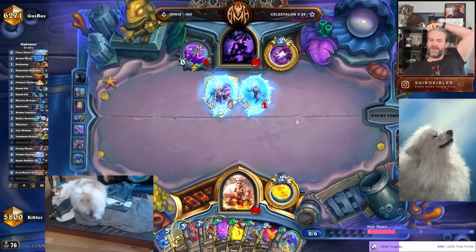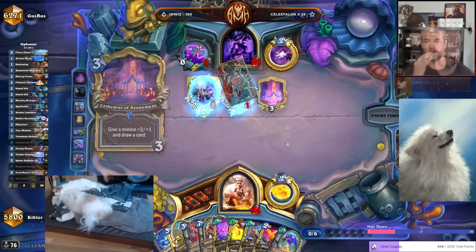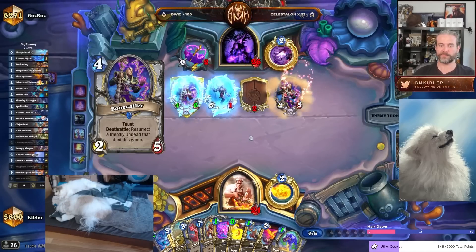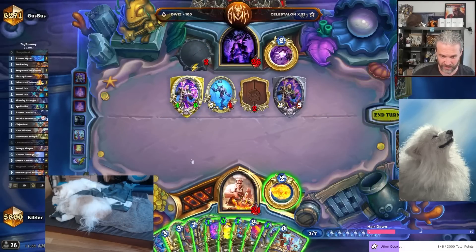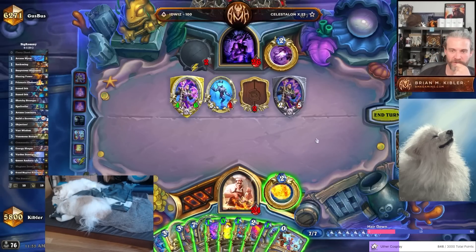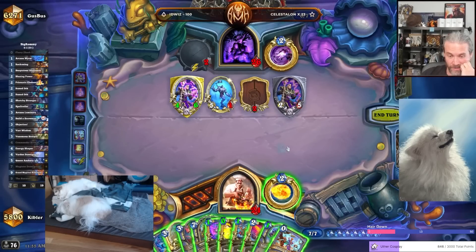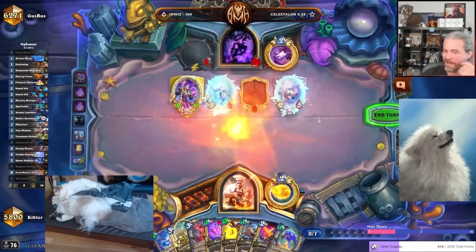Blazing power, huh? What did I play? What school is Vast Wisdom? It doesn't have a school, okay. A flurry is good. Do I want to just Magister here? We haven't played anything that would draw cards if we were to Magister. We've played two or three flurries — most likely going to flurry rather than Cold Case. We will replay Reckoning or Sunwell. Alright, let's do Dush in case we replay the Sunwell rather than Reckoning.